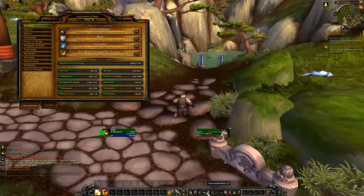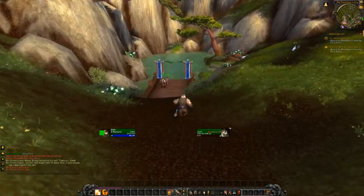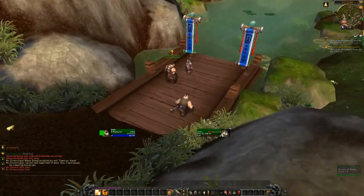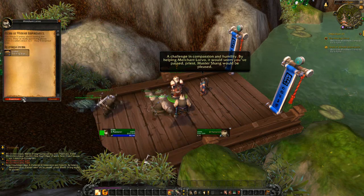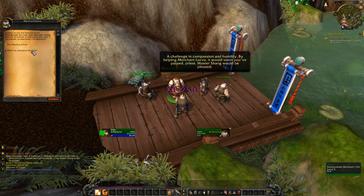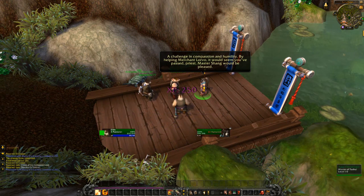Achievements — per character or per account now. A lot of new features I'm going to go through over the course of this leveling. A challenge in compassion and humility — by helping Merchant Lorvo, it would seem that you've passed, Priest. Master Shane would be pleased. So I got the six supplies and I also have the missing driver — I found him. And it gives me a nice satchel. I like that addition to the game.